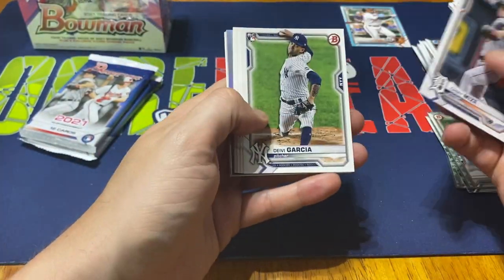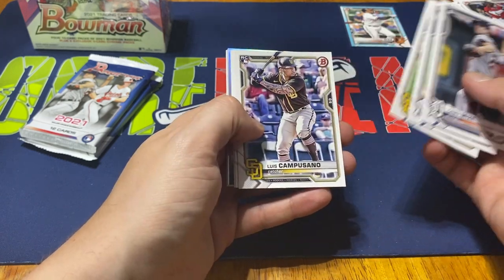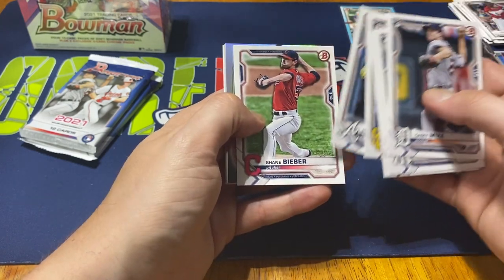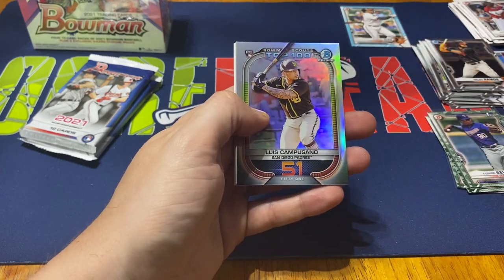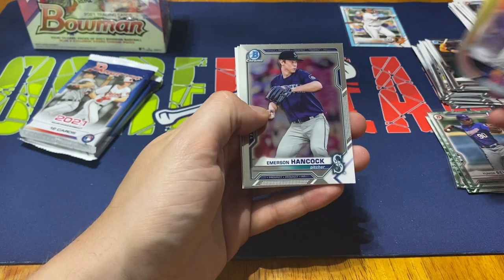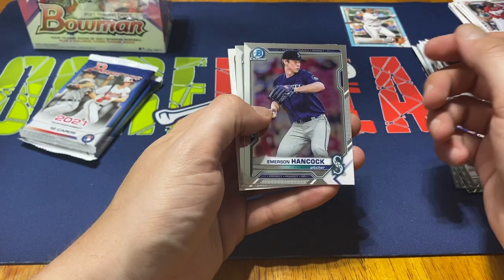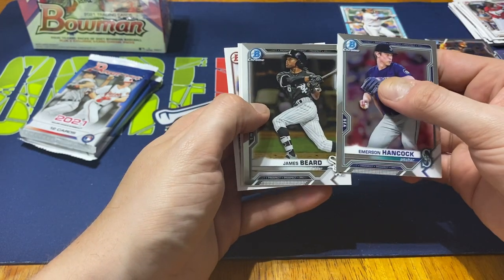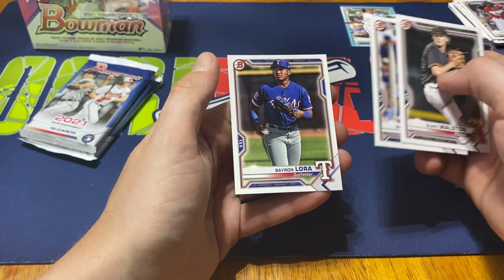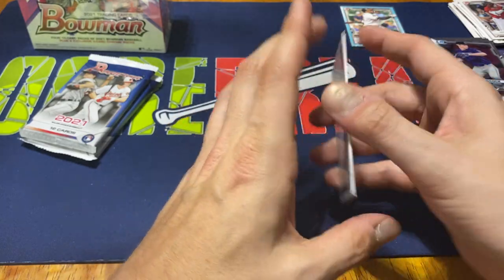We got Casey Mize to start us off here, Deivi Garcia, Jake Cronenworth, Luis Campusano, Ron LeCunha Jr., Shane Bieber. Then a Top 100 Scouts insert — Luis Campusano. Emerson Hancock and James Beard. Still nothing real crazy. Blake Walston, Shane Loux, and Brayan Bello.